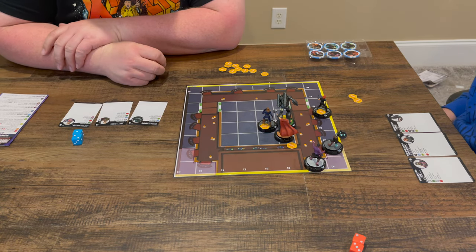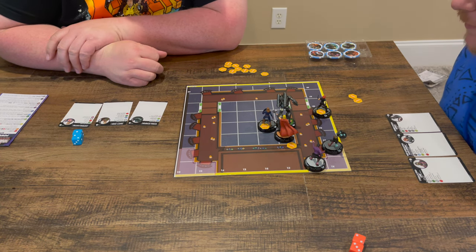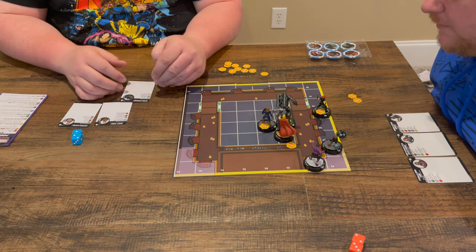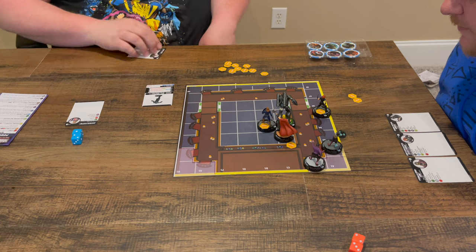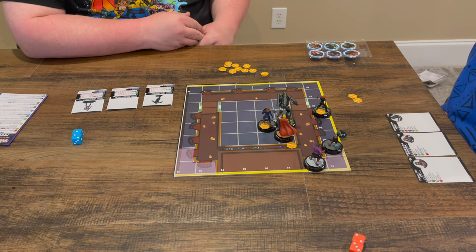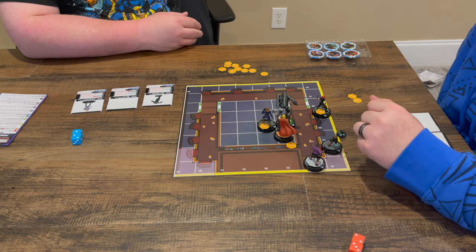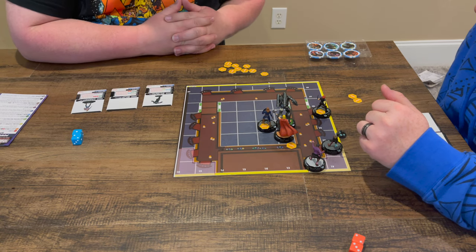Destroying blocking terrain — how much damage do you have to do? Three. Still three. What do we got going on with the Hydrastomper? He has an 18 defense. Everybody's five clicks on their dials. How long are their dials? Everybody's five clicks. If I destroy this wall, I can see from there, right? No, there's a wall on each side — it'll be blocking completely. You'd have to do story two, which I don't think you're able to do.